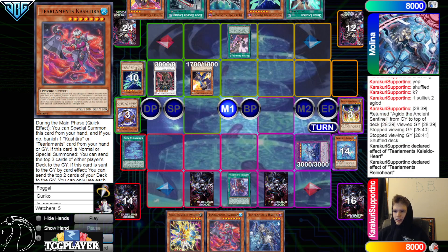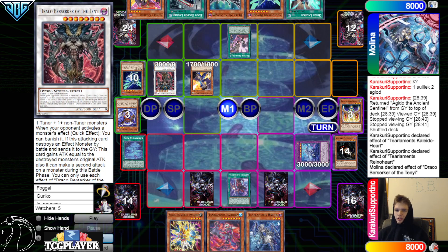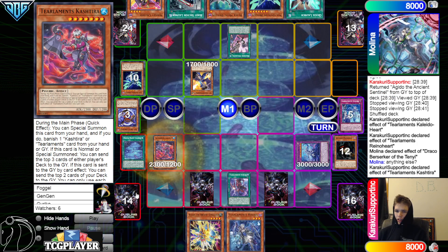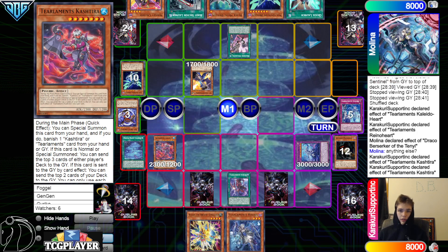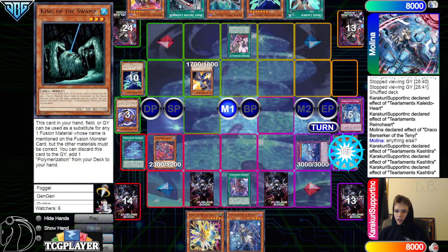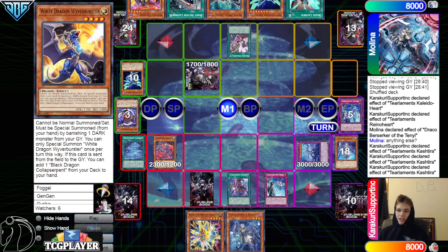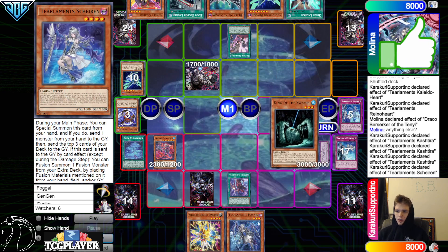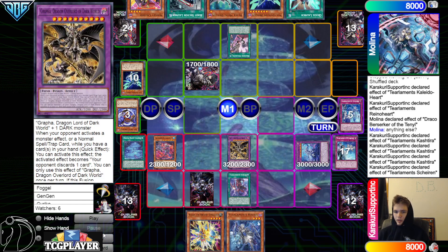Kaleido one, Rhino two targets Draco Berserker — chain Draco Berserker to try to banish Rhino. Let that go. Activate Tier Limit Cash Tier — after that chain ends summon effect mill three: mills Tier Limit Cash Tier, King of the Swamp and Rhino. Tier Cache effect mill two — mills Super Poly and Planet.